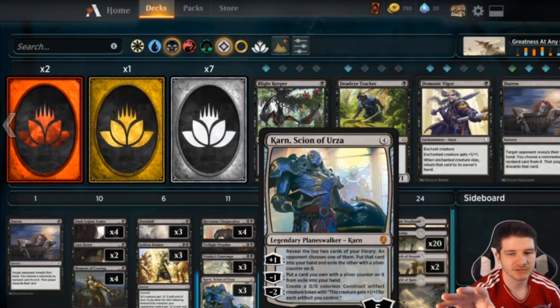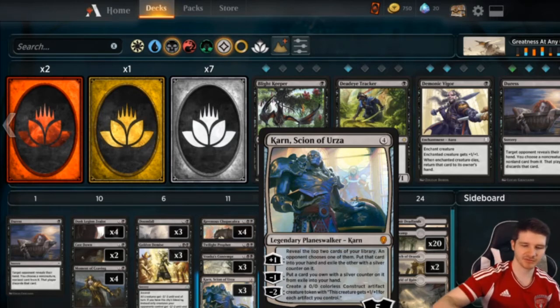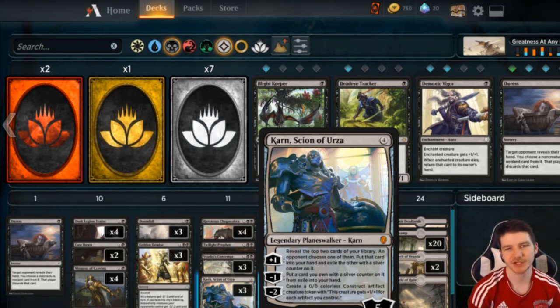Against Approach decks, Karn's minus-two actually comes into play. The first time you play him and plus him he goes to six, and you realize all your kill spells are dead, so you almost never want to minus-one unless he hits something like a Liliana. You just minus-two three times and you have nine power right there.